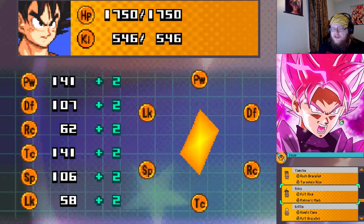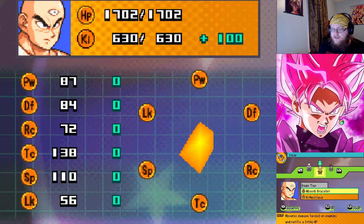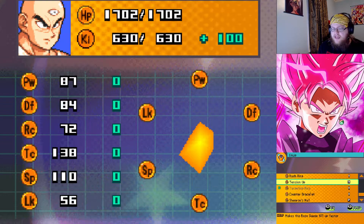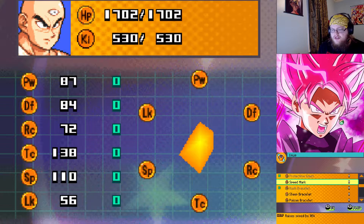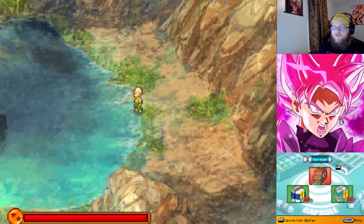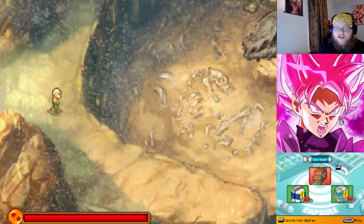We'll go to equipment and give him the Kami's Cape. And instead, we'll grab the Absorb Bracelet because we no longer need key when he's wearing the Kami's Cape. And instead of the Key Necklace, let's go with the Comfort Ring. We have both the Rice Cookers equipped — fantastic. We are going to catch that damn worm, but we're also going to move forward as we collect the Dragon Ball in this area.